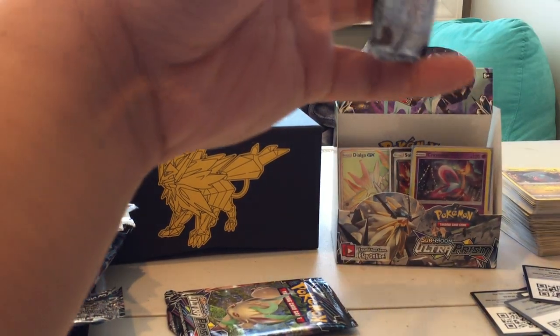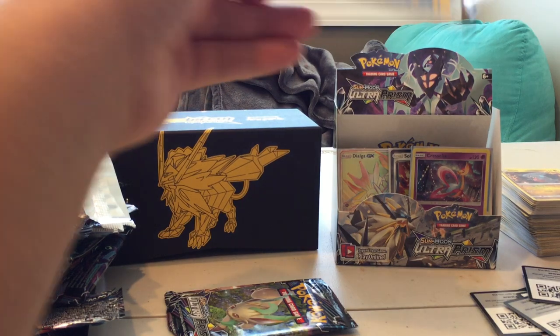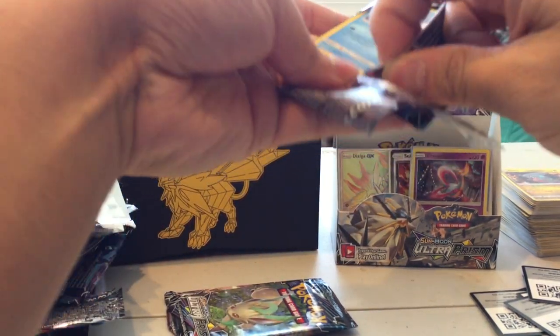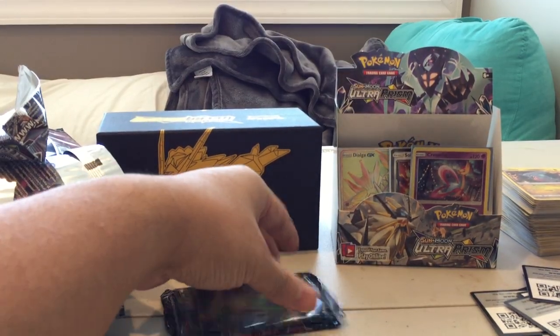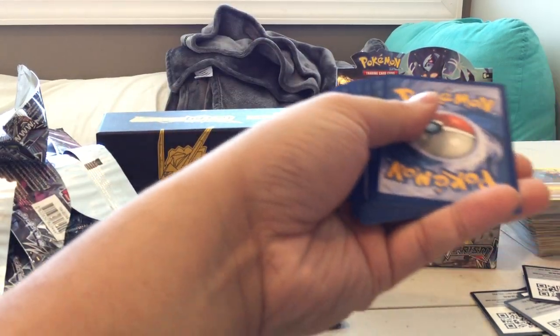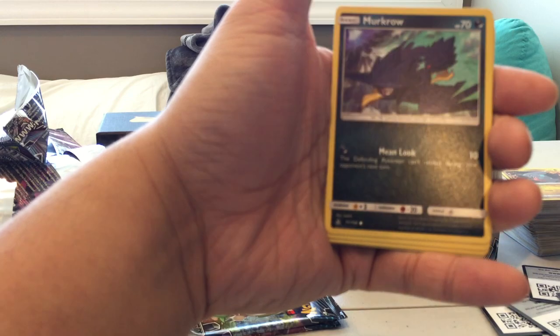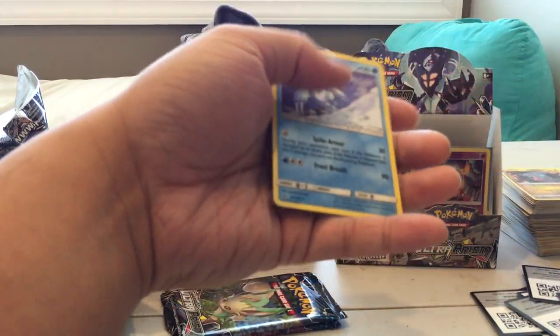My box here is getting kind of full of good pulls. I'm still trying to see if we can get one more GX card — I think we have three packs left. Pack thirty-two: Piplup, Slugma, Murkrow, Gible, Dewspider, Reverse Holo Croagunk, and an Alolan Sandslash Holo.